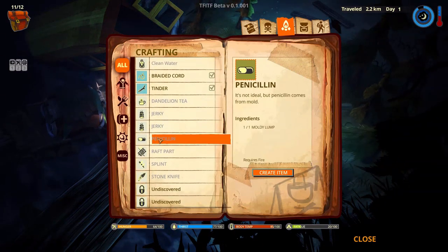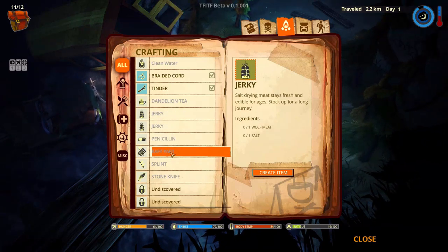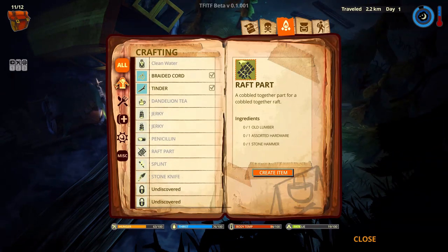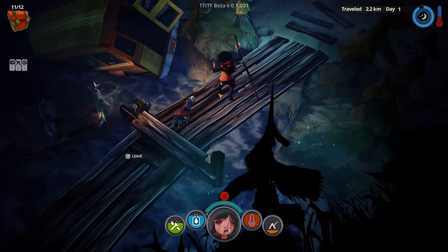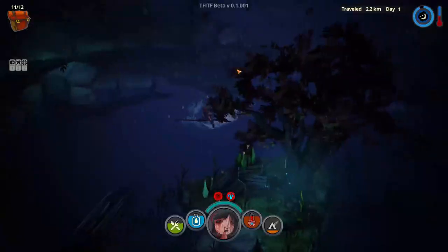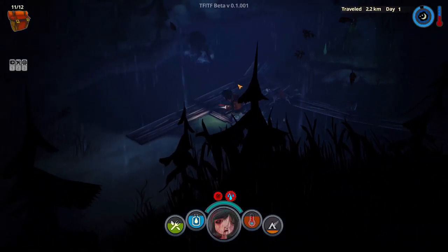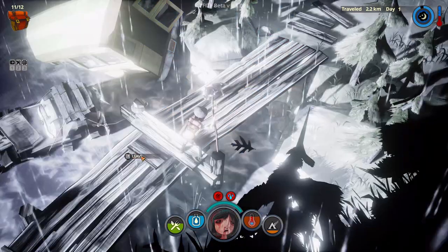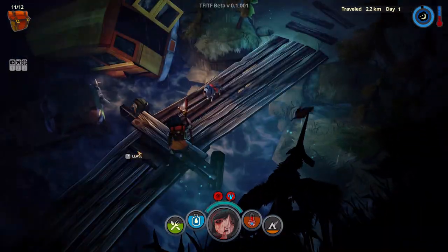Let's cure the burn skin. It doesn't look like we can cure the laceration — we don't have a stitching kit or a bandage, and I don't think we can make one. We can make some penicillin apparently. Yep, we can't do anything about the laceration — we'll just have to deal with it. Let's maybe find a shelter, that would be awesome. And now we are also wet — being wet in this game is really really bad because your body temperature will drop rapidly. The only good way to deal with it is to find shelter.